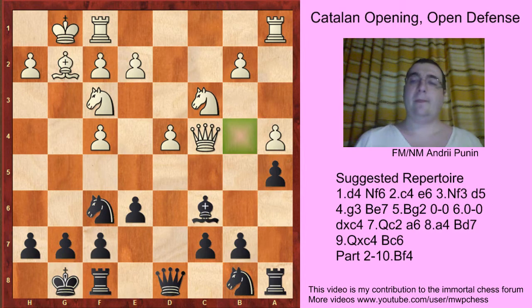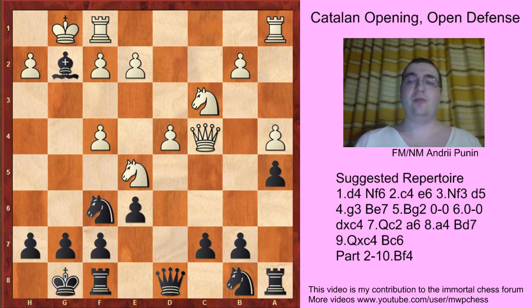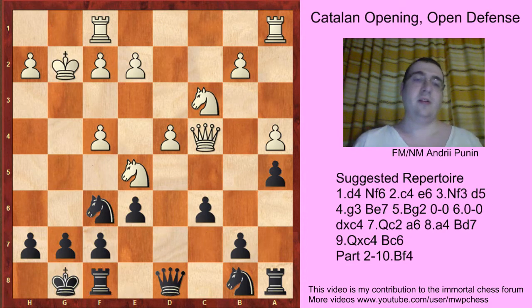So a5 — if here Ne5, then Bg2, Kg2, c6, and many times these positions are with the pawn on g3 knocking on f4, and we will see these positions later.